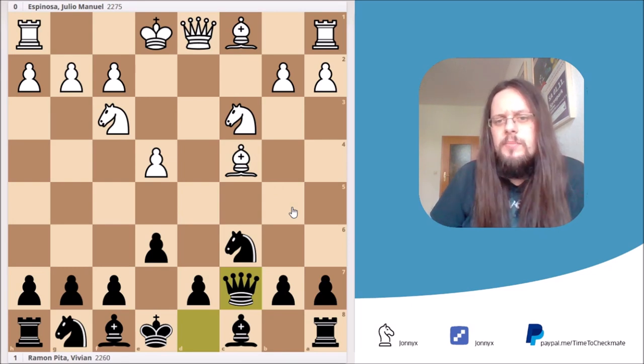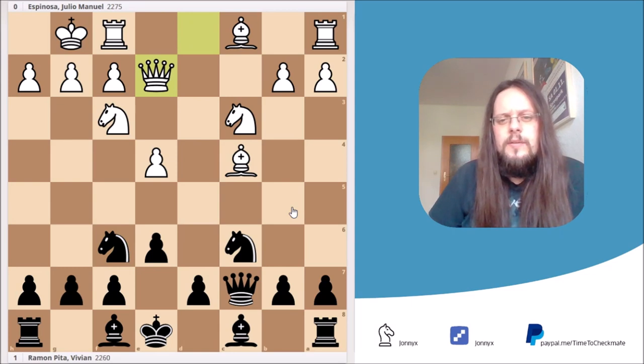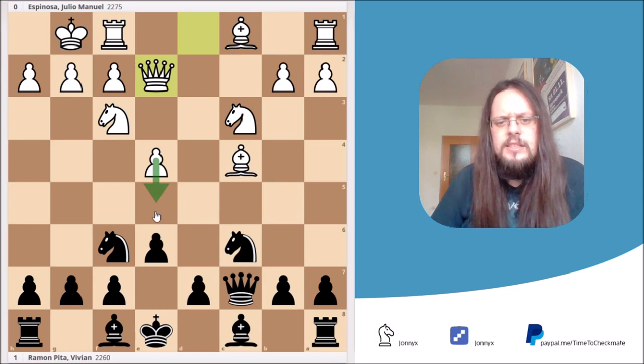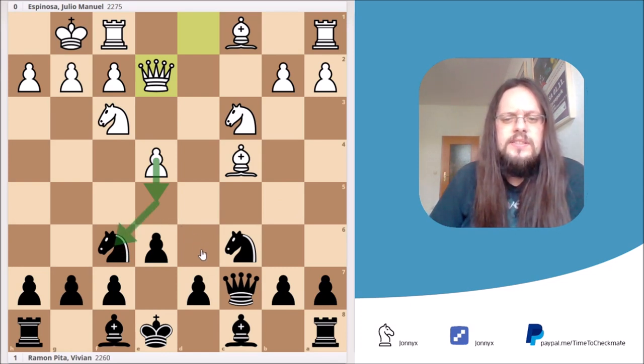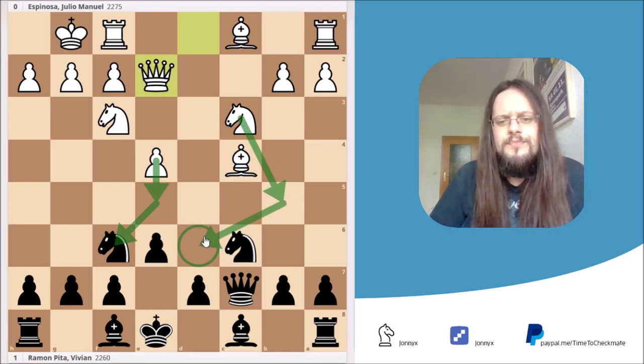White simply stuck to the plan and castled kingside. Black played the move Nf6, and now comes Qe2. White now threatens to play e5, attacking our knight on f6 and at the same time fixing the d6 square. At a certain point a knight could jump into d6 — for example Nb5 and then into d6 — which would be a pretty good outpost for White. So Black should do something about it.